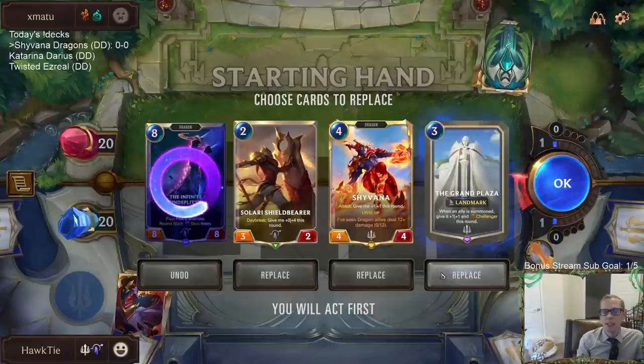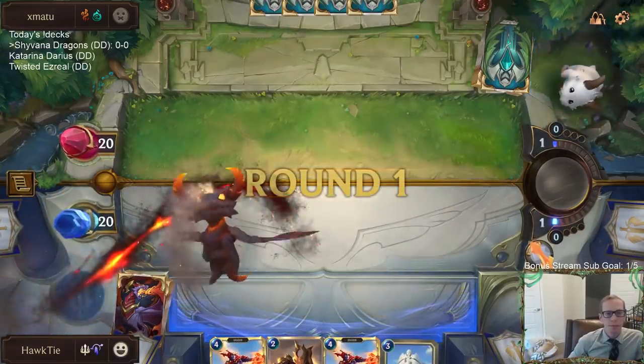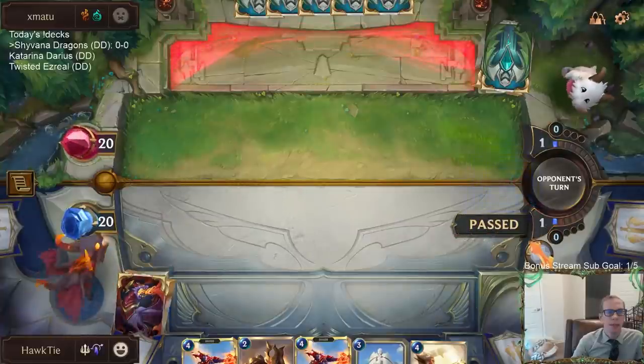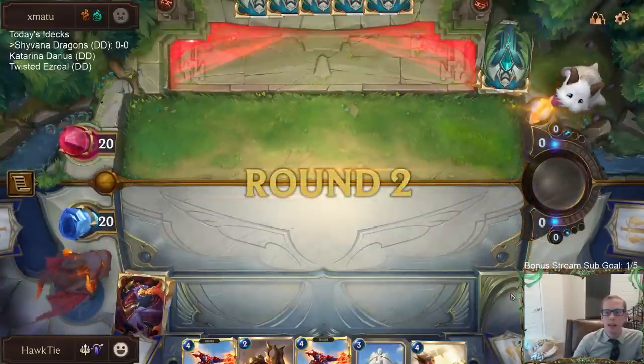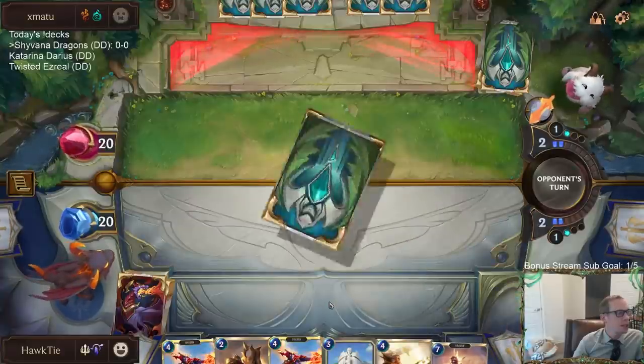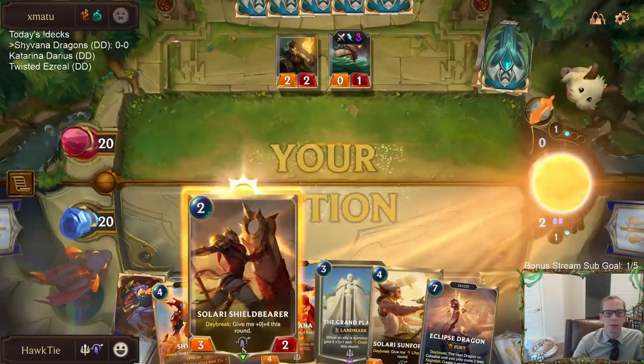We're playing against Go Hard. We'll keep these and mulligan the eight-mana card. Good thing we have Zenith Blade in our deck — this is a very good Zenith Blade matchup because they have a lot of smaller blockers. The prediction has started on channel points if you'd like to predict whether we win or lose.